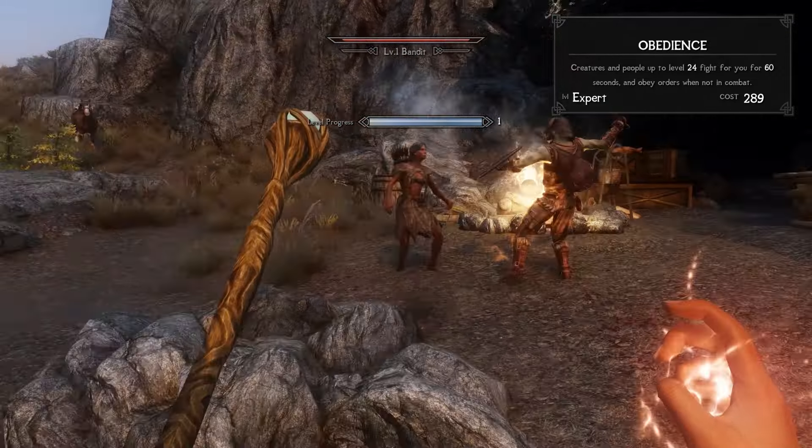For a more permanent option, there's the Spirit Guardian. This manifestation of your race's spirit acts as a fully-fledged follower that can carry equipment, obey orders, and do anything a normal follower can. As long as your team has a Cleric, your allies will never fall.